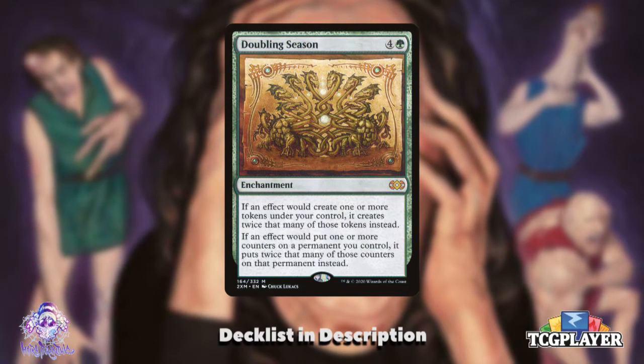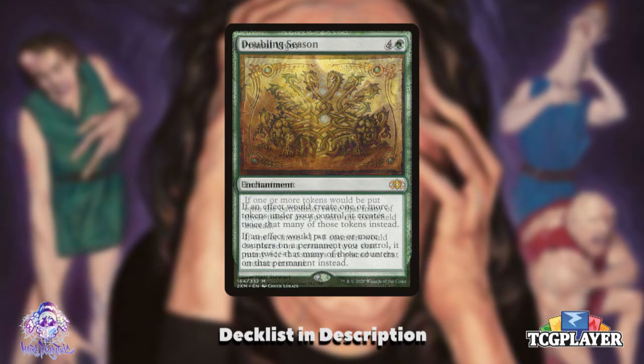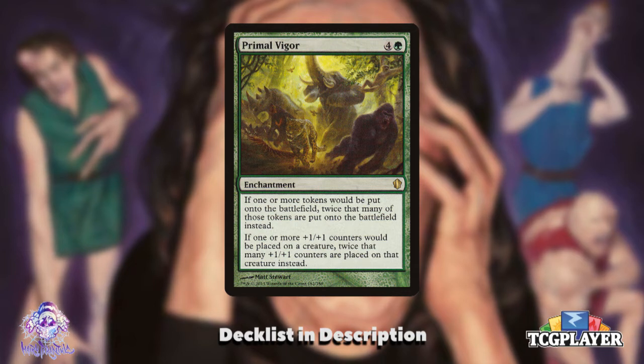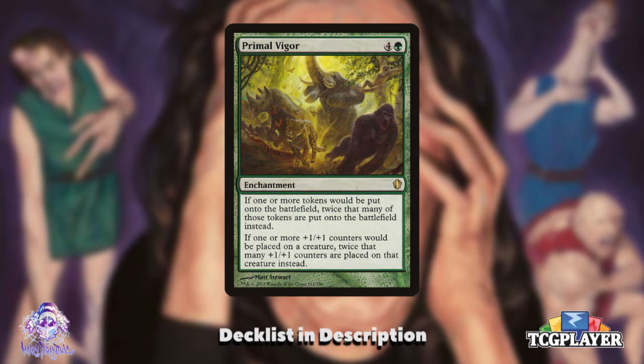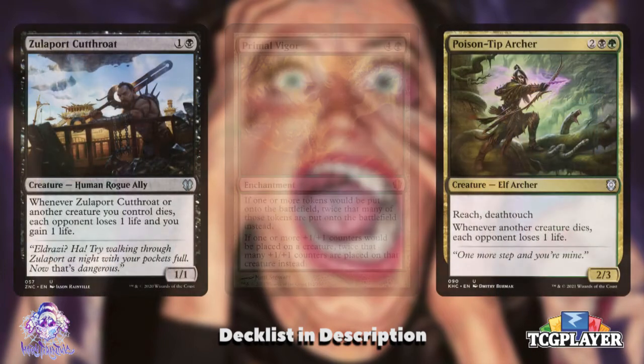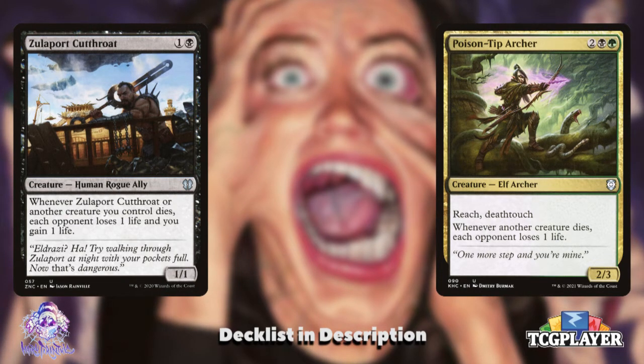In the existing list we have token synergies like the classic Doubling Season — fantastic since we'll be making tokens and putting counters on Grismold. But almost better in this instance is Primal Vigor. Often seen as a worse version of Doubling Season because it's symmetrical, Primal Vigor makes our opponents extra tokens and counters, but we want that — because the more tokens we can kill, the bigger Grismold can get. From an aristocrat standpoint, we want classics like Zulaport Cutthroat that trigger when a creature we control dies.